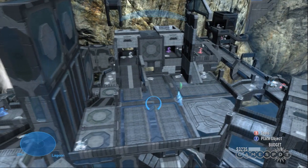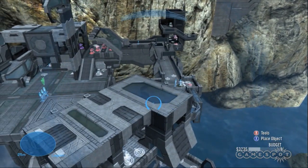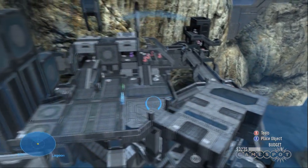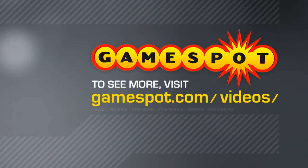There's going to be a number of these Forge maps on the disc when it comes out, right? Correct. There will be six different variants of Forge World on the disc. And when is the game going to be out in stores? The game comes out September 14th, September 15th for Japan. Thanks a lot for your time. Thank you, it's been fun.